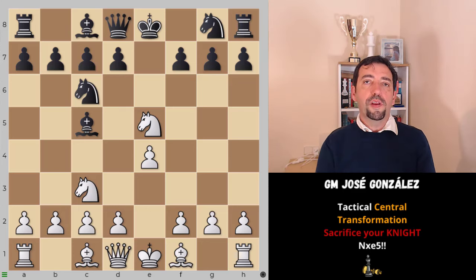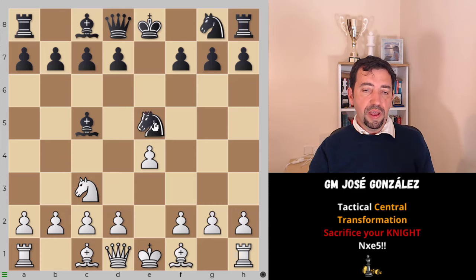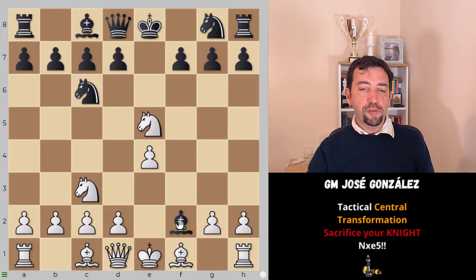This is the tactical operation I'm talking about, and it's quite effective. Now black has two ways to continue: the most common is knight takes e5, but we also have to consider bishop takes f2.